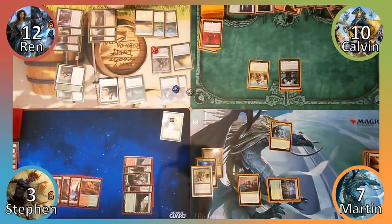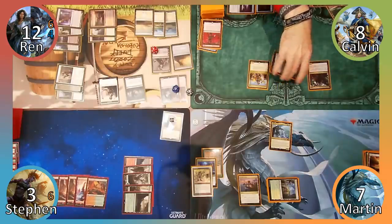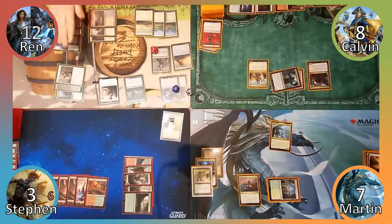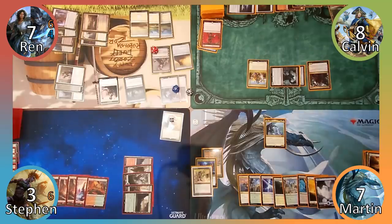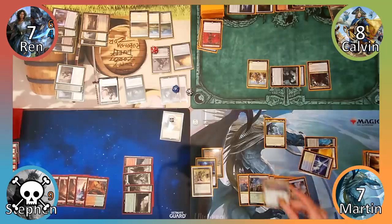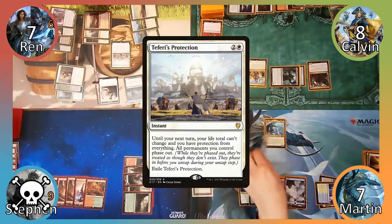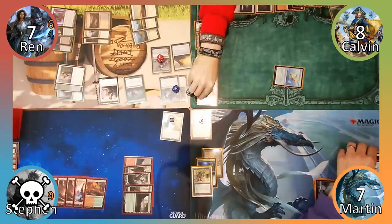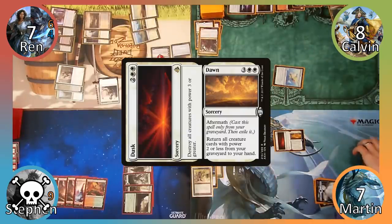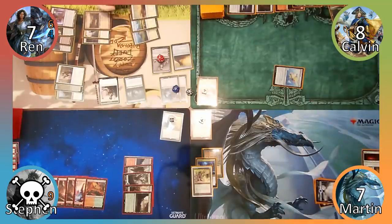Calvin recasts his commander, followed by Deadeye Captain. He loses 2 life, moves to combat and attacks Wren with his Ravager. Wren takes 5 damage and Calvin passes to Martin. I move straight to combat and attack Steven with Arcades. Steven's life is reduced to 0 and I move to my post-combat main phase. I cast Dusk, hoping to get rid of Wren's Butcher, but Wren responds by casting Teferi's Protection. Wren's board phases out and Dusk resolves, destroying the non-phased out creatures. Next I cast Dawn, returning a huge pile of creatures to my hand and pass the turn. Well aware that I may have just shot both Calvin and myself in the foot. Oops.